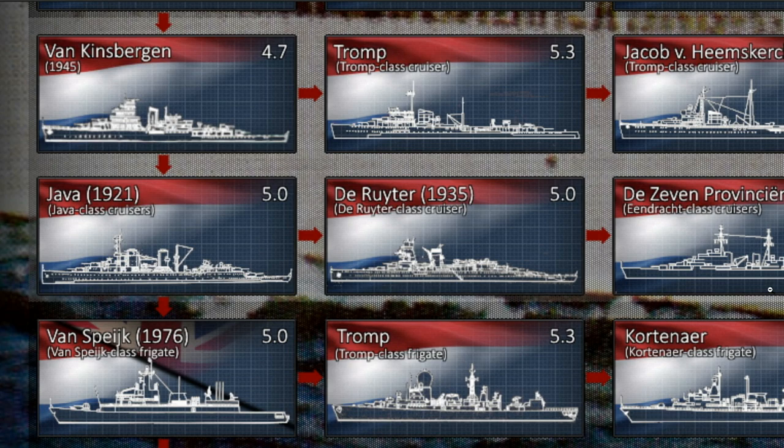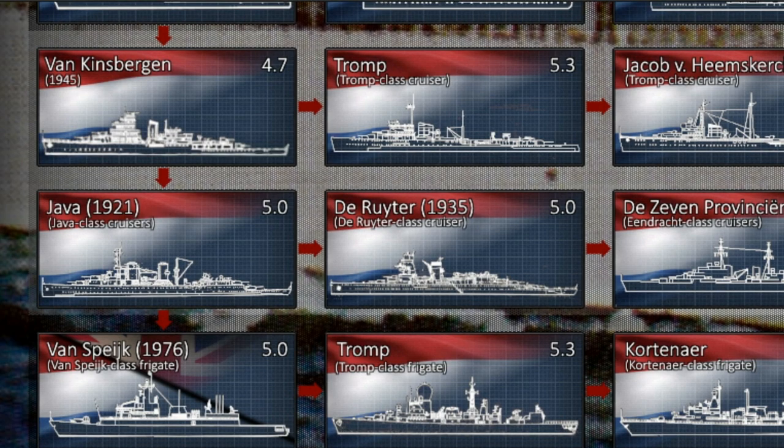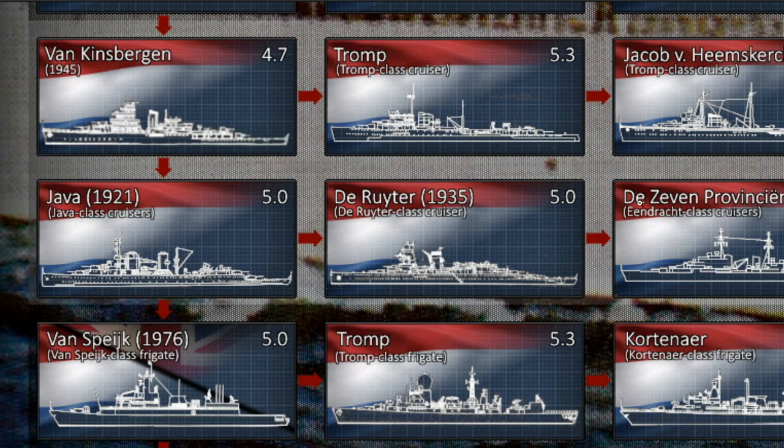The next vehicle is the Java, a 1921 cruiser, very much in the same ballpark as a lot of machines already in tech trees. The Java is named after an island in the Dutch East Indies — in Indonesia. Its design can be compared to the Emden in the German Navy. It has ten 150mm guns, but they're all spread around the ship in single mounts. Most are on the centerline fore and aft, so they can fire to either side, but some are mounted on the sides and can only shoot towards one direction, making it impossible to bring all ten guns to bear simultaneously.